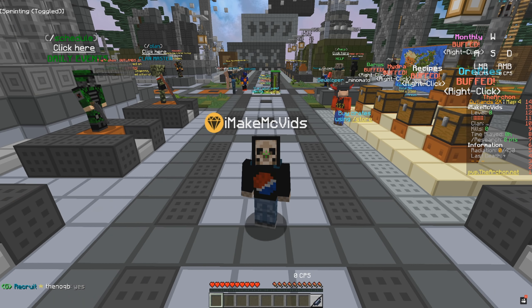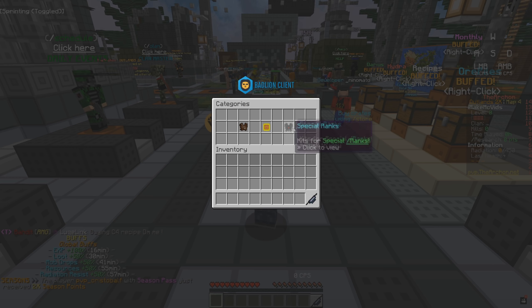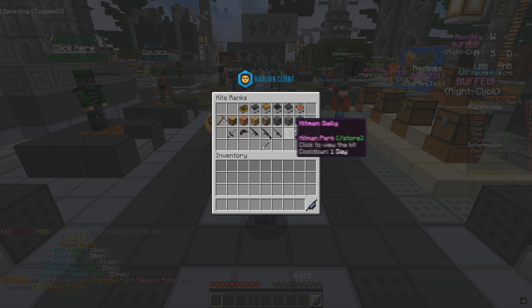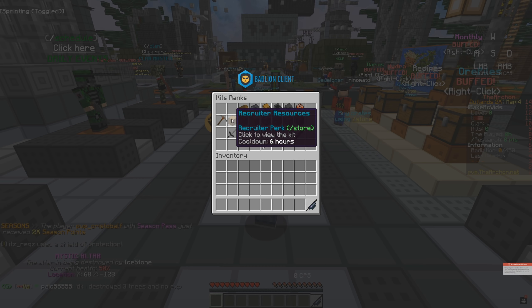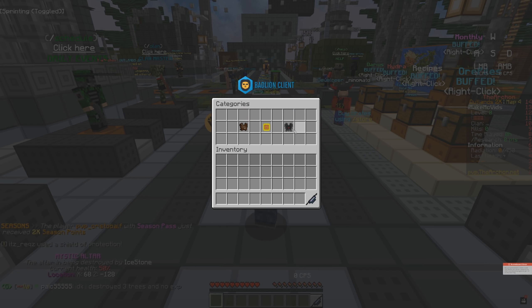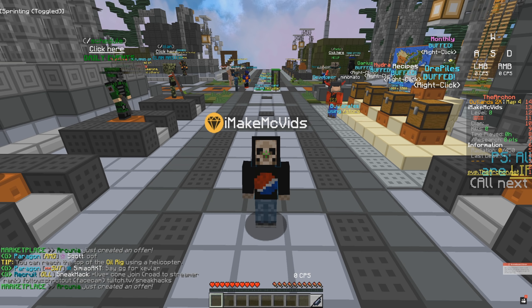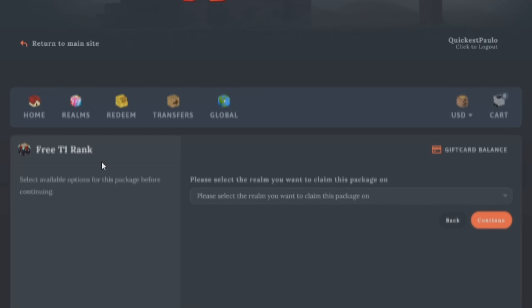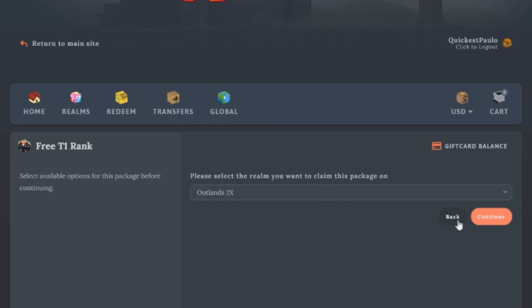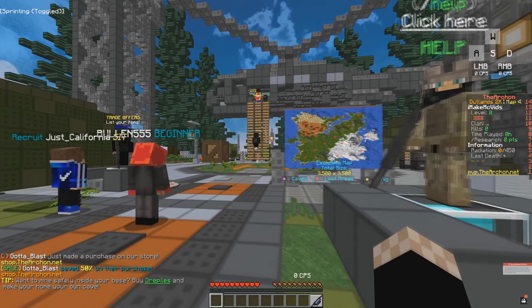What I mean by that — if I'm normally playing Outlands and I do slash kits, I normally have the Predator rank, so I'm able to do all of these kits. But for this series, I'm not allowed to do any kits except for the Recruit rank kits. If you guys didn't know, I have a code on the server. If you haven't used one before, you can even get this rank right now — it is a free rank. All you have to do is go to the website, type in imakemcvids, and you can get a free Recruit rank.